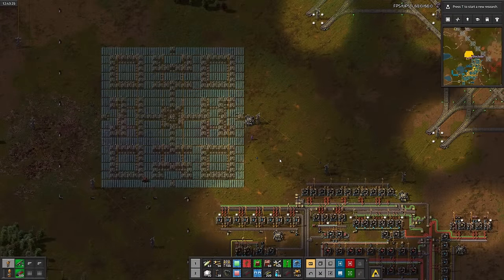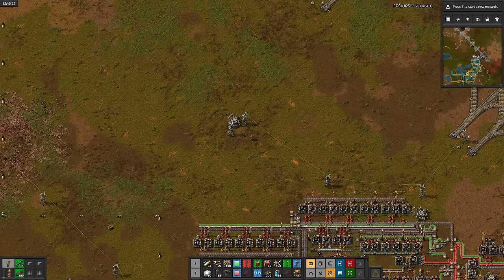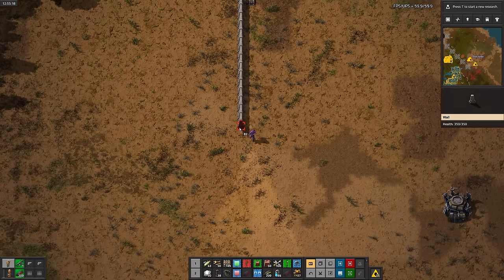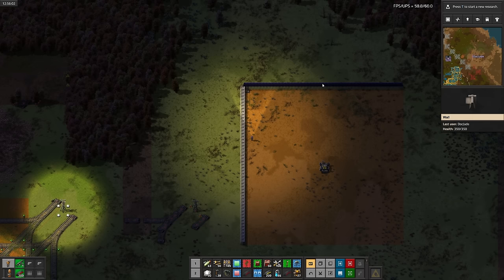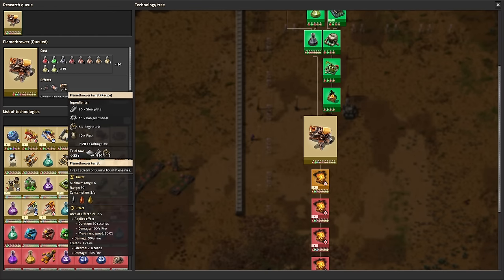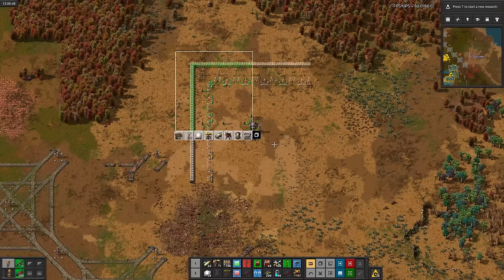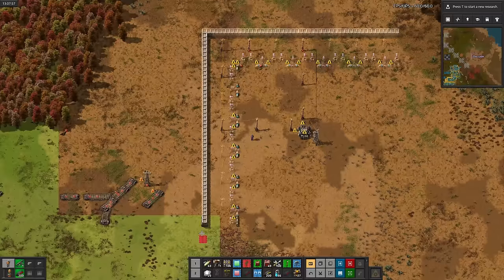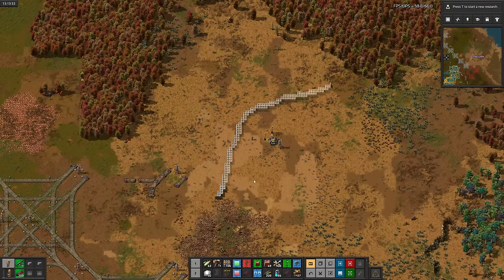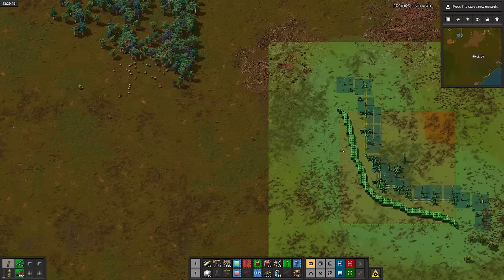I went to start pasting the solar tiles, but they don't actually connect at the edges properly, so yet again I'll just steal a solar panel design from the internet. Now it's time for some wall designing. Since this base is already diagonal, let's make the walls diagonal too. But we're going to need flamethrowers for that, so let's research and set them up. This wall design is pretty decent, but it's not quite weird enough yet. After finishing up the design and surrounding the copper patch with rails, I'll start pasting down the bottom wall.